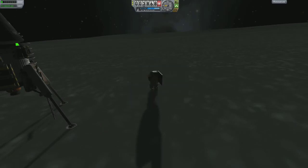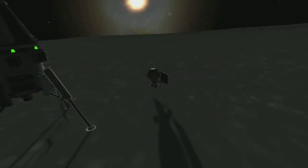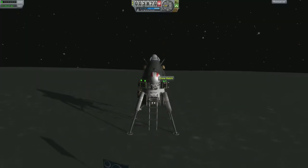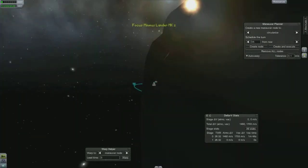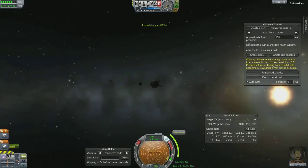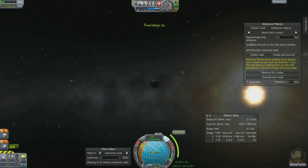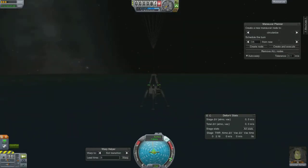Planted the flag — Jeb rules! All done. Load back up, take off, and head back home. The rest of the video is just me setting up a couple of maneuver nodes, getting back into Kerbin orbit, and landing. Thanks for watching — if you have any comments, suggestions, or want to see something, leave them on YouTube and subscribe. Thanks!